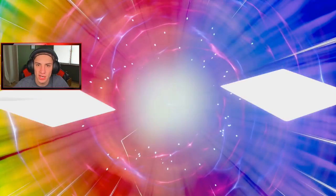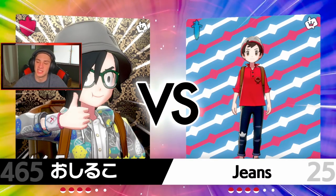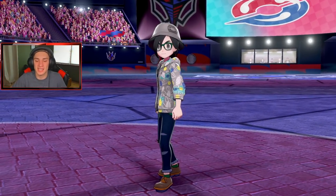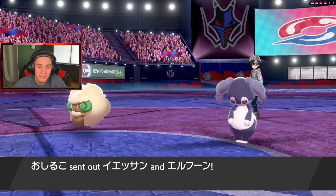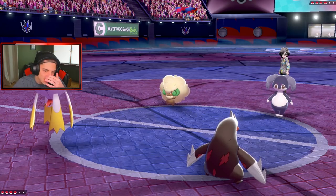My main worry is that G-Max Pikachu coming in and using G-Max Volt Crash, paralyzing both of us and taking speed advantage. But other than that I think we should be fine. He leads Whimsicott and Indeedy — this could be a Dynamax Indeedy team. I might actually Dynamax my mon, but let's set Tailwind first.